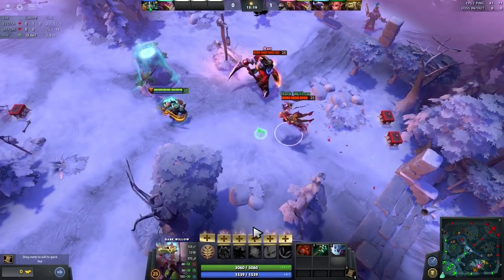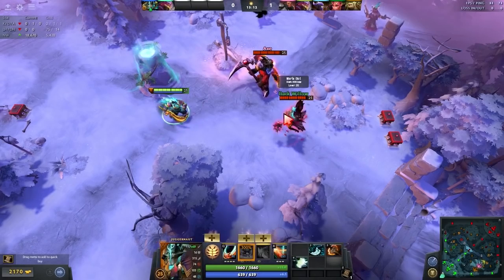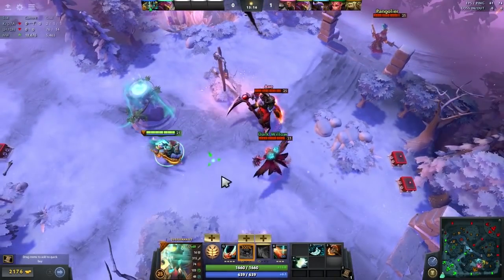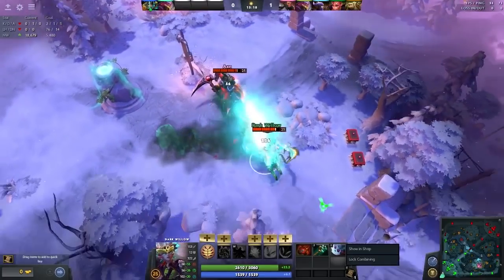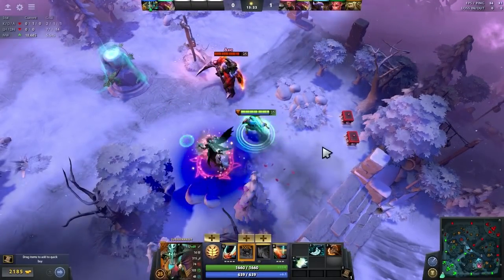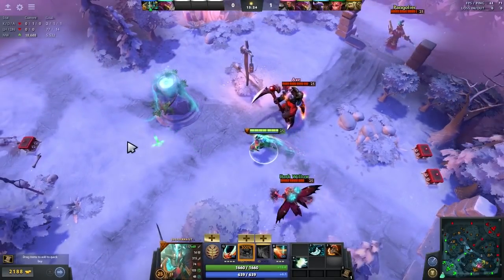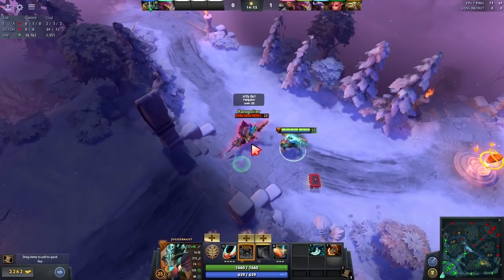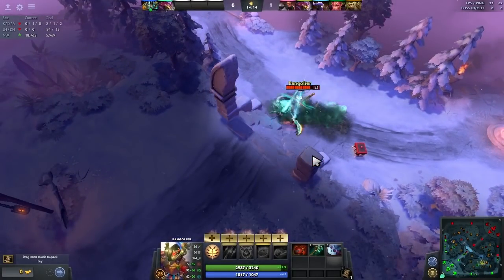The other one that's really interesting is Shadow Realm from Dark Willow. If you're playing Dark Willow, it's important to know that if Juggernaut Omni Slashes you while you're in Shadow Realm, you can take the bounces and it ends up acting the same way as Ghost Scepter — you don't take damage.